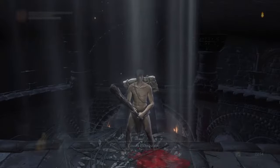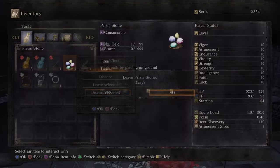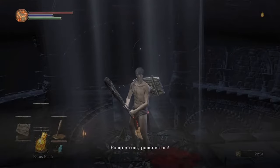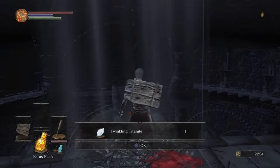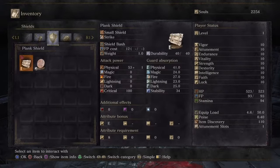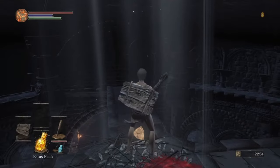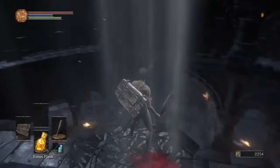Alright guys, now we are here. All you need to do is open up your inventory and drop this. That's one Twinkling Titanite. You go over to your shield and drop the large leather shield — that's another Twinkling Titanite.